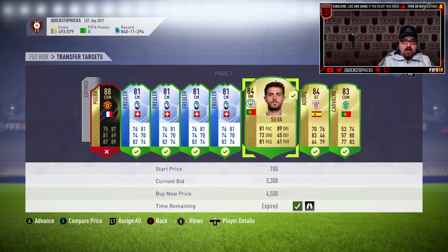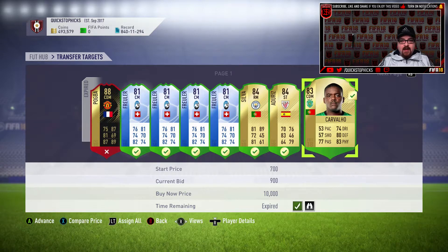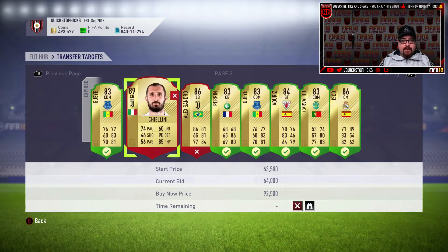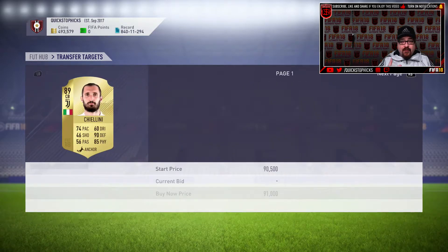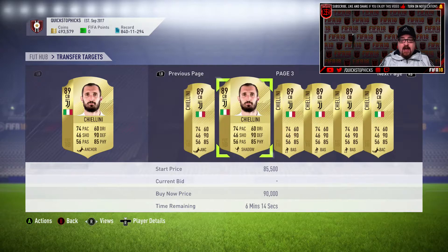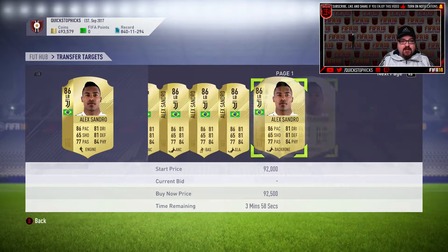We got Bernardo Silva for 3,300 coins — he seems to be needed in literally every single SBC, as are a couple of other players. If you look at any of the prime icons, the 84, 85, 86, 87-rated SBCs, those couple of players always seem to be floating around. We also got one card for 900 coins and an 83 for 700 coins, which represents a great deal. Unfortunately, Kalini went for 64,000 coins and I totally forgot about it — he's already up to over 75,000.